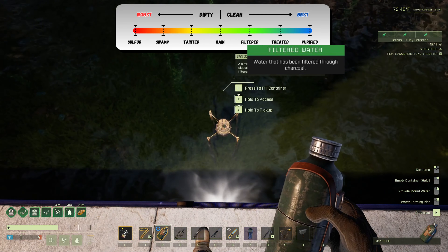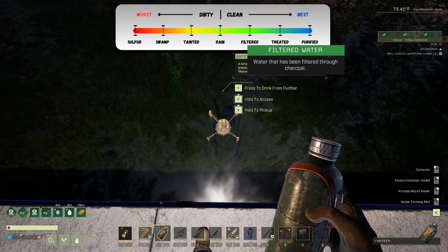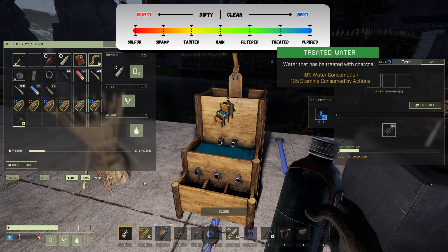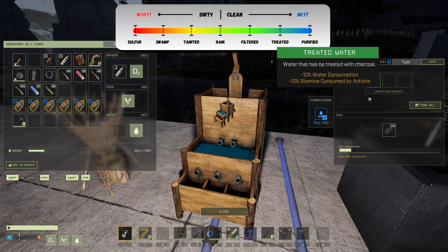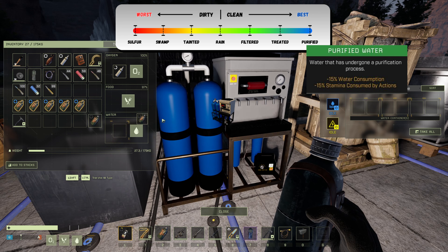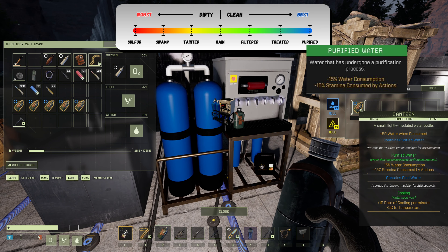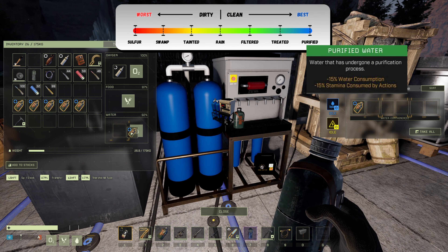Filtered water, purified through charcoal, has no debuffs or buffs and is considered a neutral water source. Treated water, purified with charcoal, provides a minor buff reducing your water and stamina consumption by 10%. Purified water, purified in an electric water purifier, provides the best buff, reducing your water and stamina consumption by 15%.